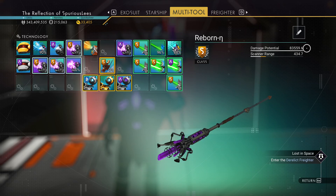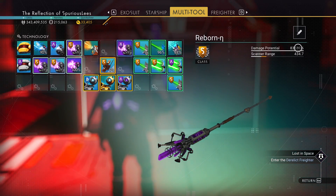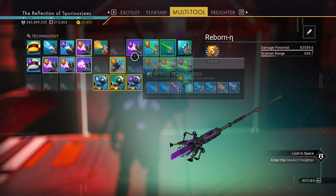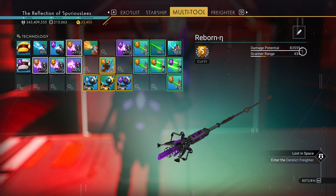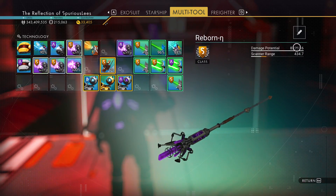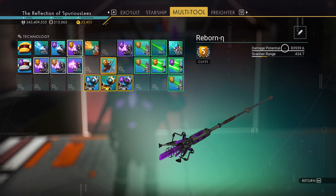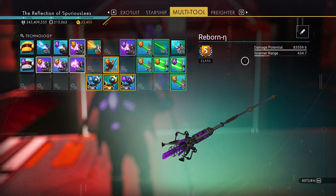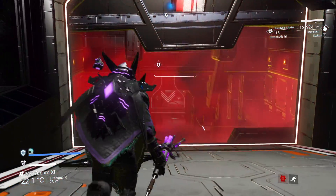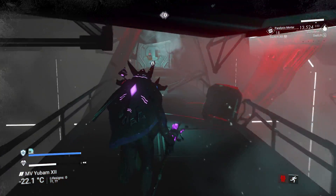Ignore this DPS number. This number has recently been shown to be completely unreliable, even when measured against itself on the same multi-tool. I've seen a video where somebody brought their multi-tool from over 100,000 DPS down to 60,000 DPS — a 40% reduction in the damage potential number — and the damage they actually did in the game when they shot stuff went up by 25%. So that number just isn't reliable anymore.